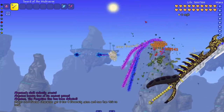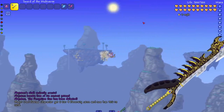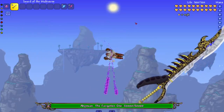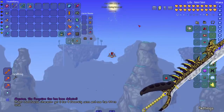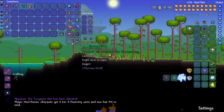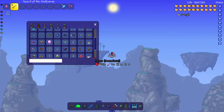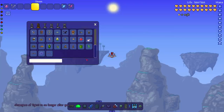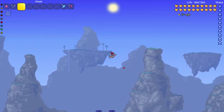Let's check Abyssion without the shell — yes, he dies instantly too. Abyssion usually survives with like one health, so that's an interesting outcome. Now, Fargo's has some interesting bosses — Champions of Earth, Champions of Spirit — I didn't know Fargo's was cooking up bosses like that. Let's move on to the Calamity mod bosses.